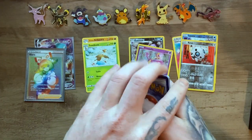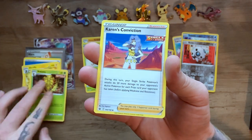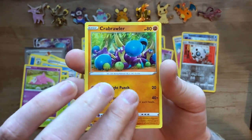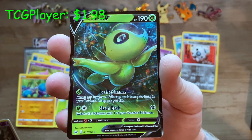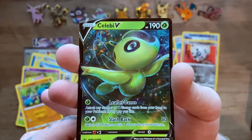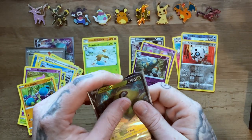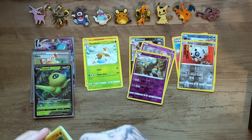Chilling Reign, we got some Zapdos pack art. Code card. Water Energy, Flaaffy, Kakuna, Karen's Conviction, Snorant, Venipede — go ahead and like this video, subscribe if you like what you're getting. We got a reverse holo Golurk and a Celebi V — aka the happiest onion. Shoutout to Jones in for Pokémon — feel free to go check out his channel. So we got another pull — not too shabby at all. About five pulls through a little over halfway.